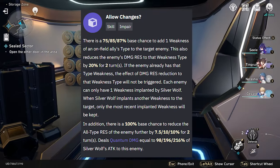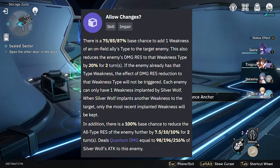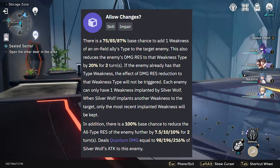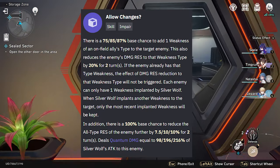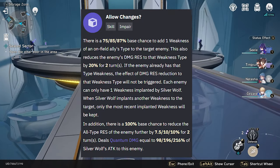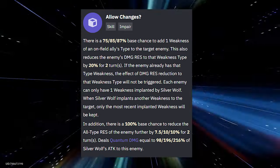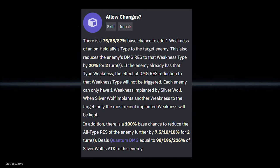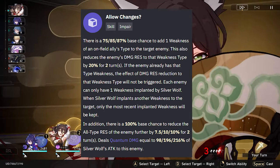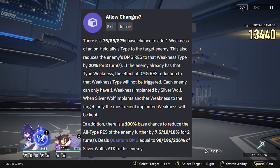For her skill, there is a base 75% chance for her to add 1 weakness of an unfilled ally's type to the target enemy. This also reduces the enemy's damage resistance to that weakness type by 20% for 2 turns. If the enemy already has that type weakness, the damage resistance reduction will not be triggered. Each enemy can only have 1 weakness implanted by Silver Wolf, and when she implants another weakness, only the most recently implanted weakness will be kept. Additionally, there is a 100% base chance to reduce the all-type resistance of the enemy by 7.5% for 2 turns. It also deals quantum damage equal to 198% of her attack at base level — that's a pretty good damage multiplier.